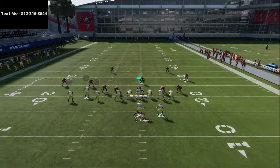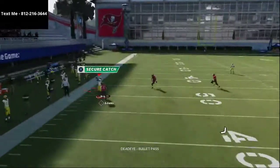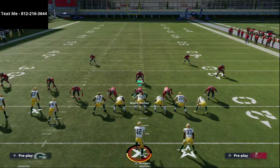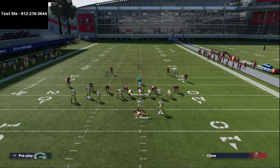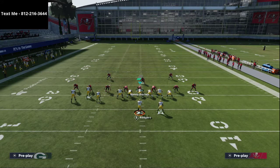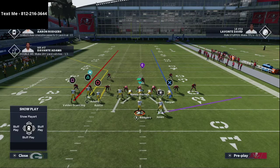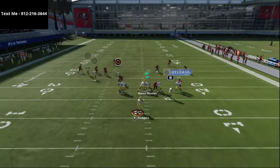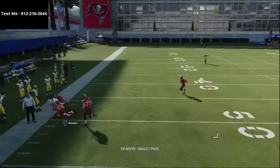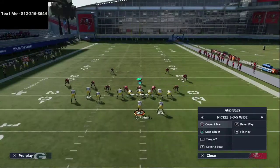We're going to streak Tavon Austin and put Vada Scantling on the out route. Watch this route to Davante Adams — all you do is pass lead to the left and you get a nice easy read. That corner route is the best corner route in the entire game because its default depth is so deep that it really opens up. With the latest patch, you can also streak Vada Scantling, though sometimes defenders will jump down on the ball.